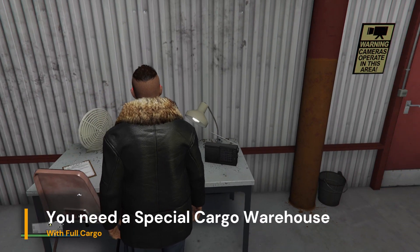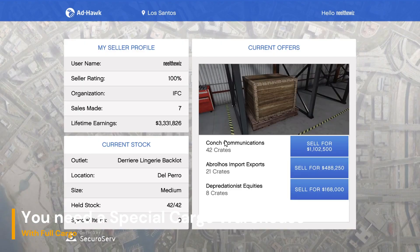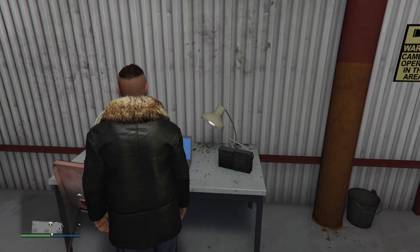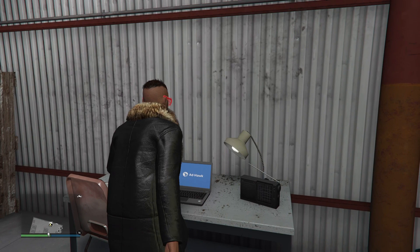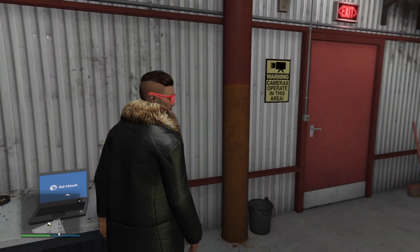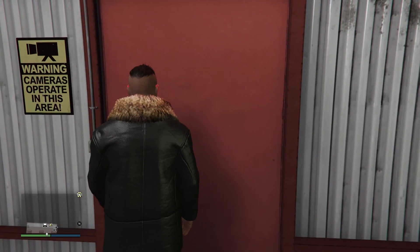First we need to enter the special cargo warehouse. As you can see, I have already collected the maximum number of cargos it can store. Now we are going to sell them all in a couple of minutes and earn millions from it. Don't be fooled by the number displaying on the sell option — we are going to make a lot more than that.